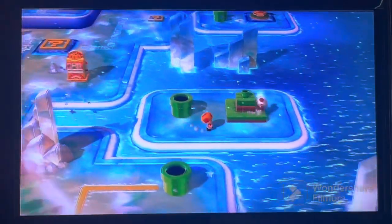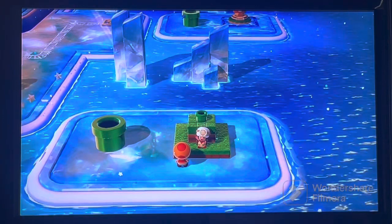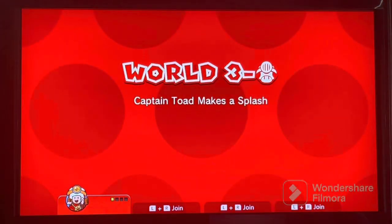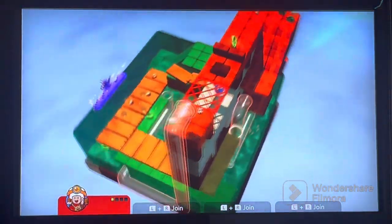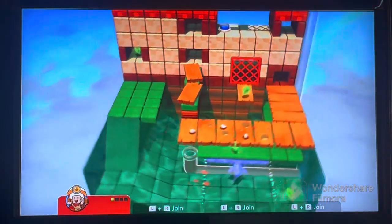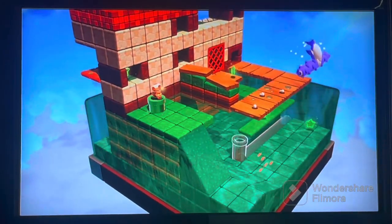Now then, let's go from one Toad to another — Captain Toad Makes a Splash. Weird, right? This is a water level with a character that can't jump. Oh boy.